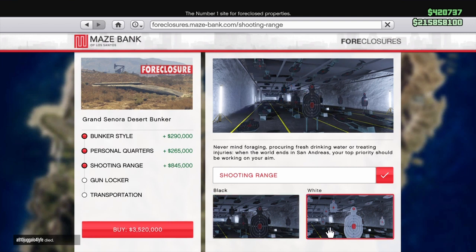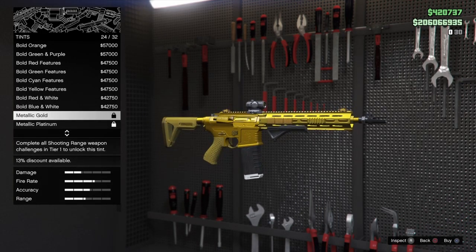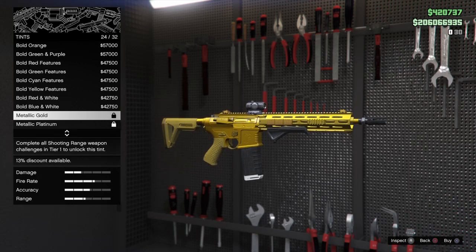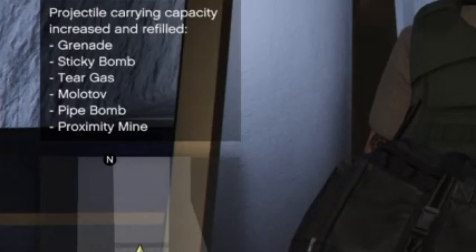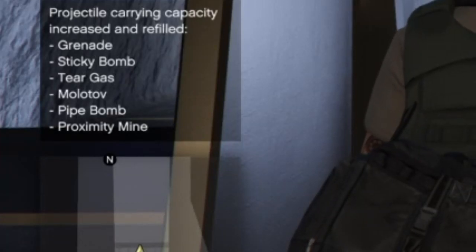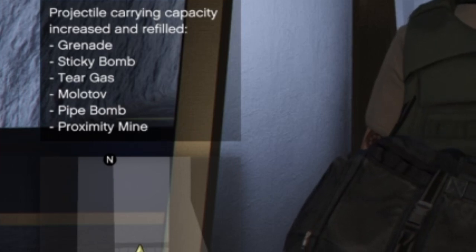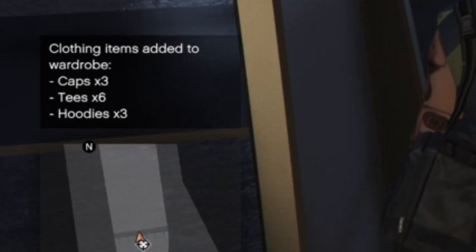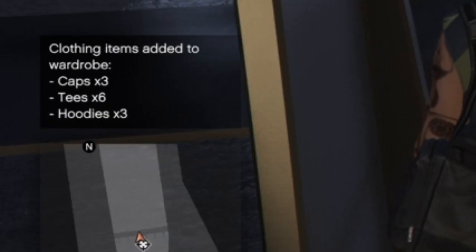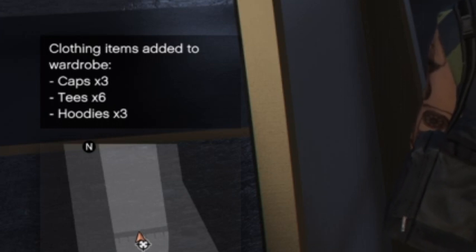I do recommend getting the Mark II version of the guns — the Mark II upgrades — because that helps you out. Once you pass Tier 1, you get both the gold and platinum tints for your gun, but they're also $100,000 each. You also get additional throwable capacity — five additional for each throwable type, so if it was 20 grenades you now get 25, and so on.